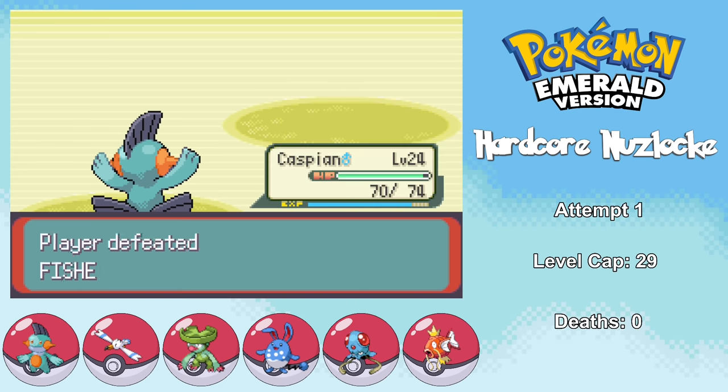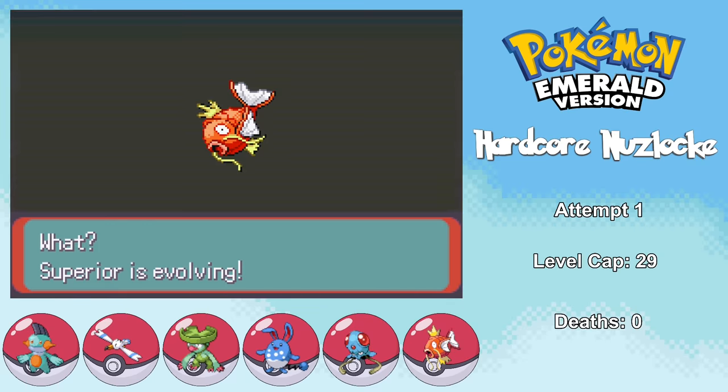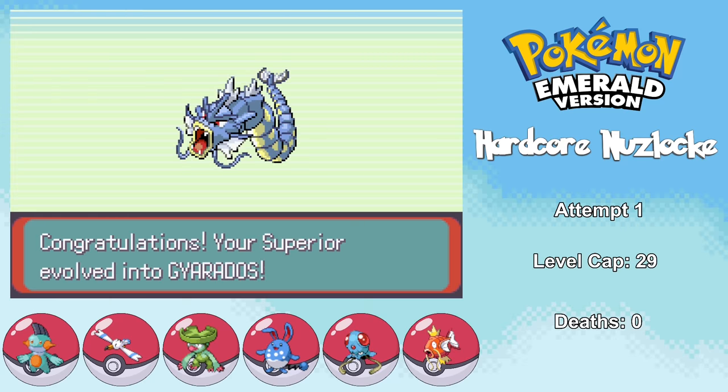Once I've defeated Watson, I figure it's time to level up our team a little bit, so I leave our Pokemon at the daycare. After riding my bicycle back and forth for a bit, I check back on my Pokemon — they're at an appropriate level. I then take on the trainers to the east of Mauville City, and I manage to get Superior up to level 23, and it evolves into Gyarados. At this point my team starts to get pretty overpowered.